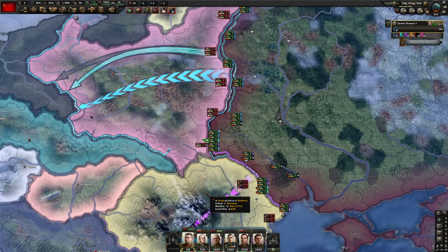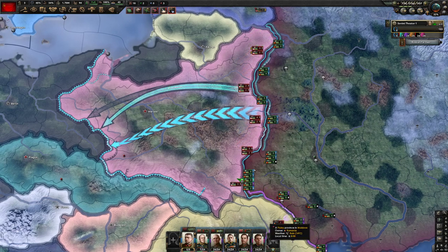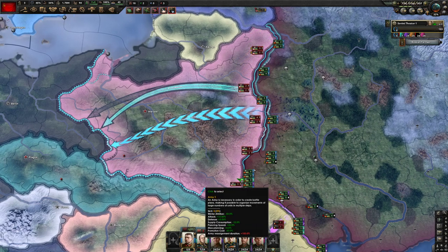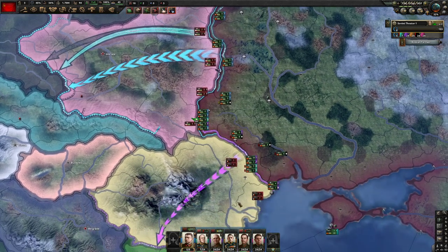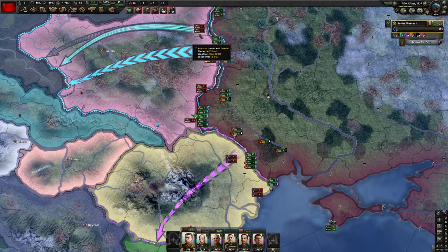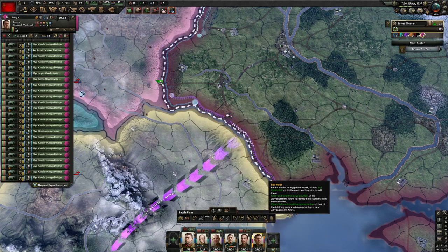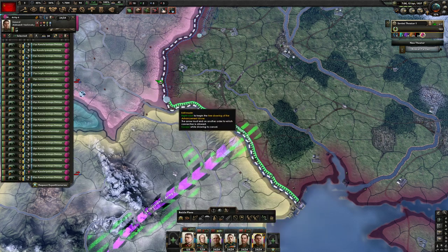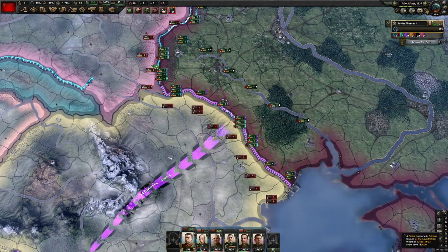We'll start turning on all these battle plans. The battle plans up here are with Primakov and Zhukov - they're there because I'm manually microing those two armies, and having those empty battle plans up does give us a combat bonus. Let's adjust those lines and see how we do.